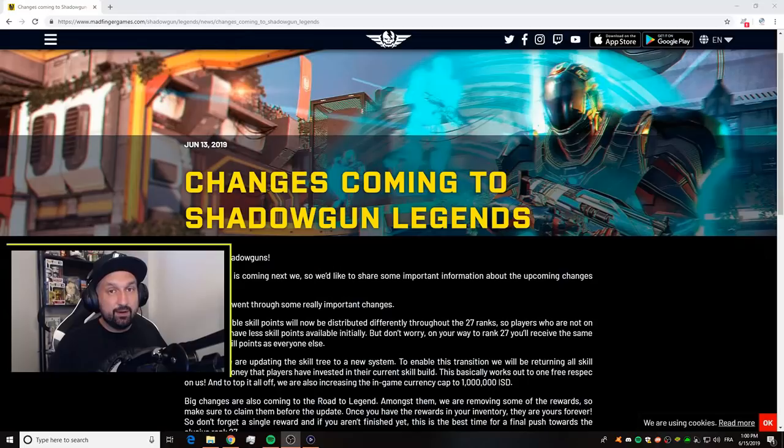What is up guys, Johnny here back with more Shadowgun Legends. The next update 0.90 is scheduled for next week. It is not a secret — we've been talking about it for a few weeks on the stream and they officially announced it on the website. They said change is coming to Shadowgun Legends.